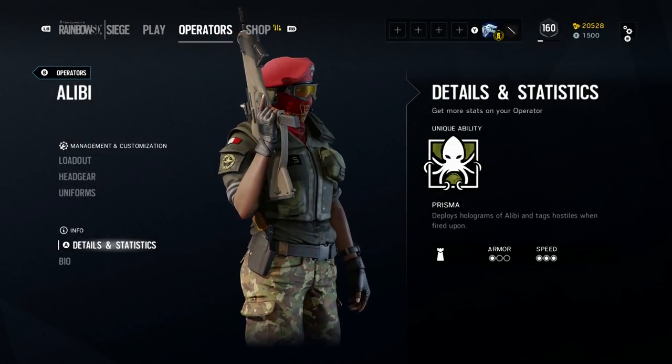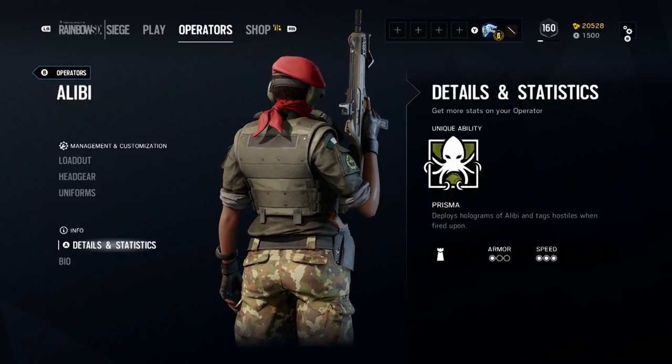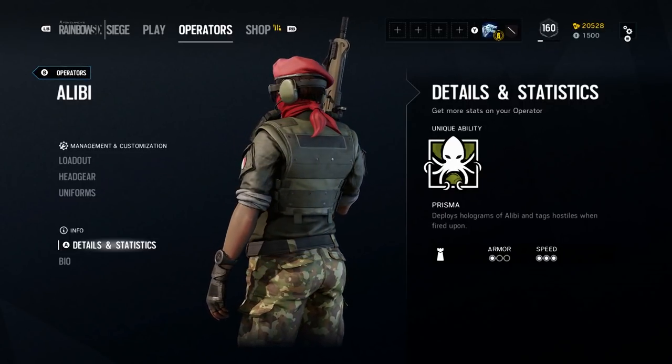Alibi is a defender on the Italian GIS. She's a three-speed, one-armor operator. Let's start by taking a look at the weapon loadout.